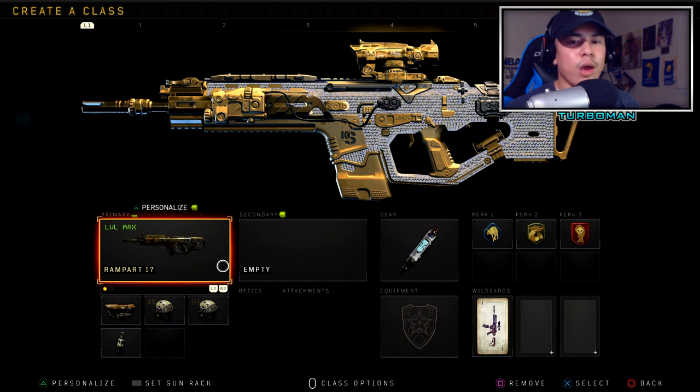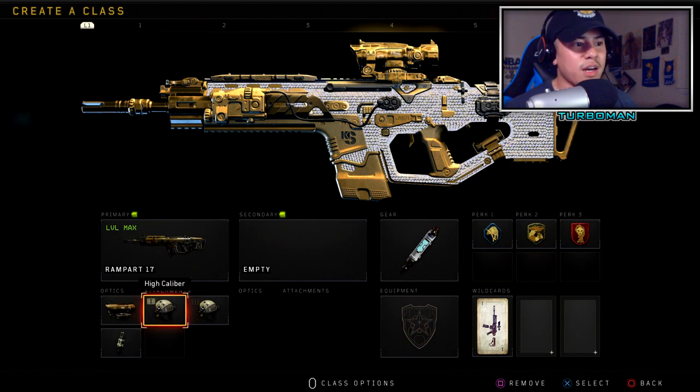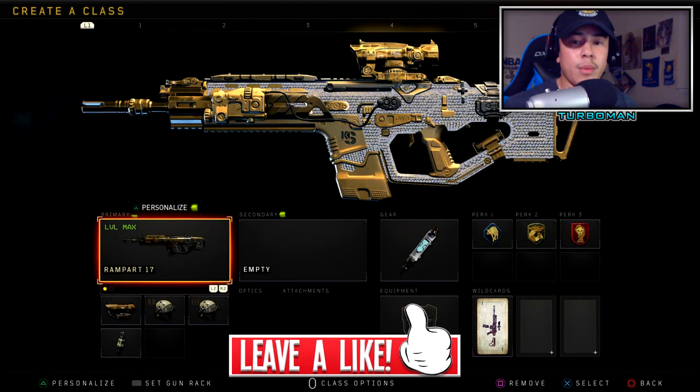Last but not least, the Rampart 17 — a staple class setup every player should have. The Recon Sight is a viable replacement for the Grip attachment, which lets you utilize more perks or a different secondary without needing a wildcard, so you can add more to your class setup. Then I got High Cal 1, High Cal 2, Fast Mags, Stim Shot, Scavenger, Gung-Ho, and Dead Silence.